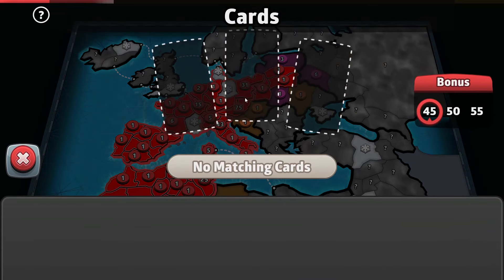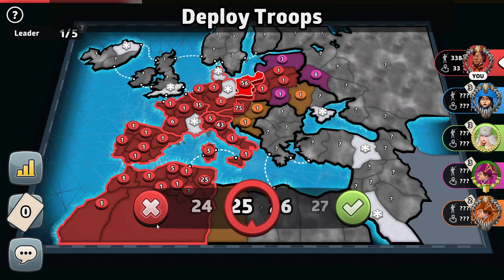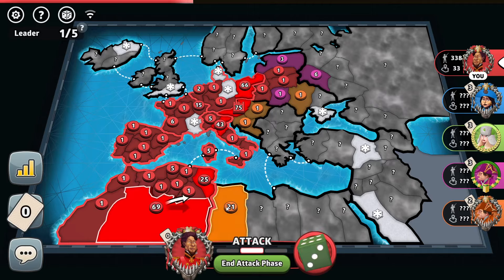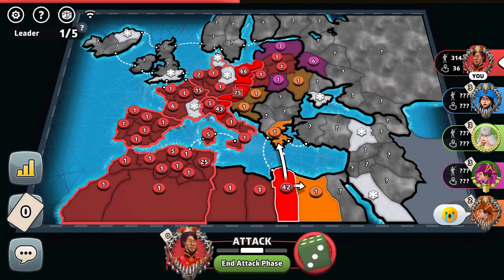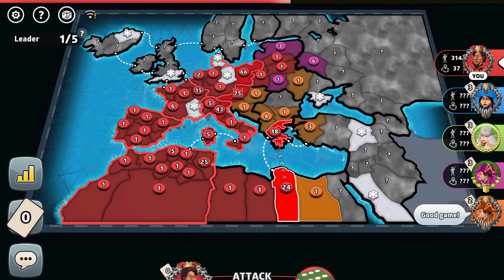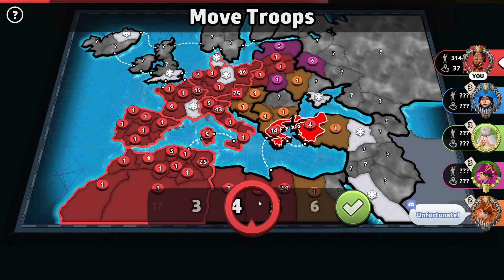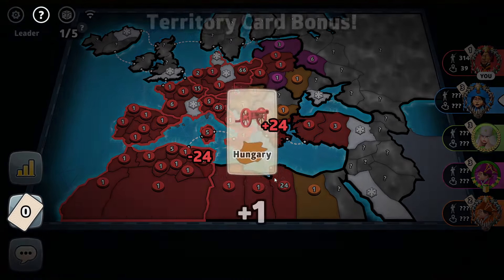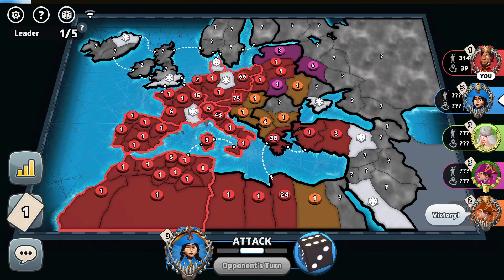Honestly, let's trade a set. Right here let's just be safe — we'll put more troops to this army. We'll go like that, let's go six through Parma. Orange, keep crying — right here I will break through you. Let's fortify my troops. Let's see what the orange player will do now. He says 'victory,' but remember — those territories of mine are in fog of war for the other players.